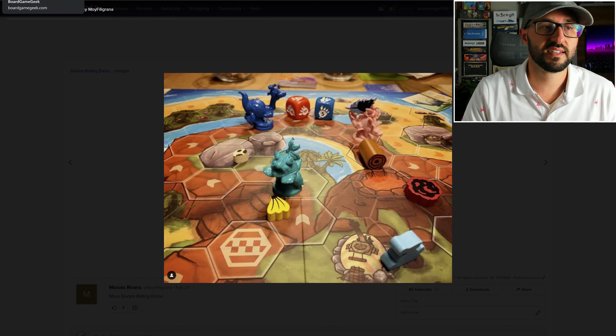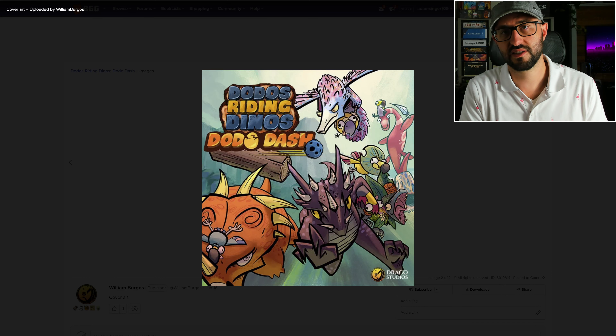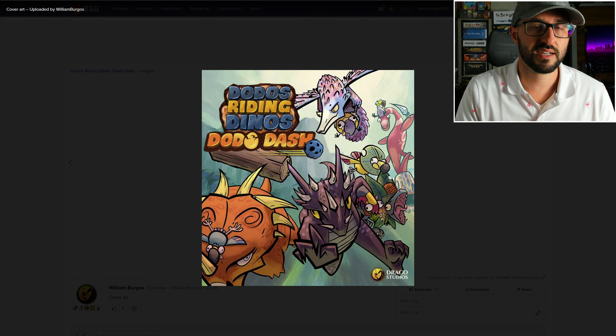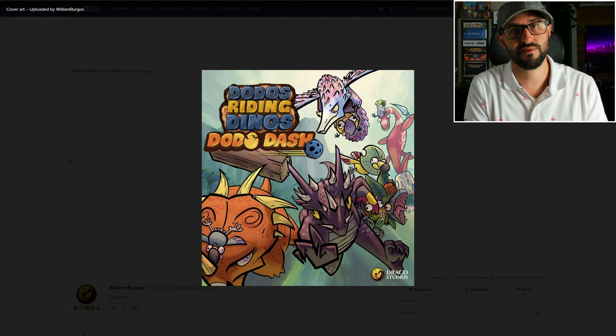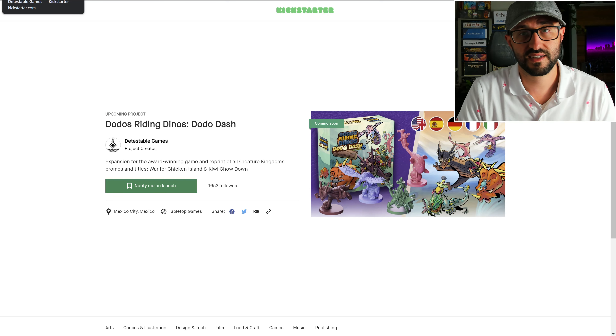The game continues like this until someone crosses the finish line and wins the game. The new Dodo Dash expansion is going to be a completely standalone expansion to the game, so you can either play it on its own or mix it in with the core game. It's adding new characters and tracks, but also a new type of projectile where you can actually use your Dodo as a projectile. It sounds pretty silly, so you'll probably want to check it out — I have links in the description below.